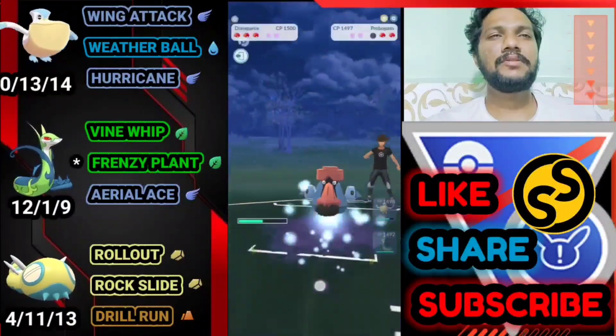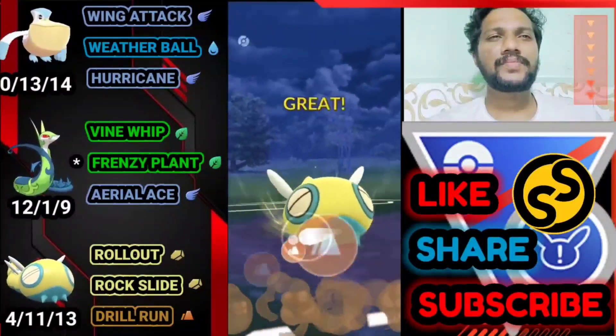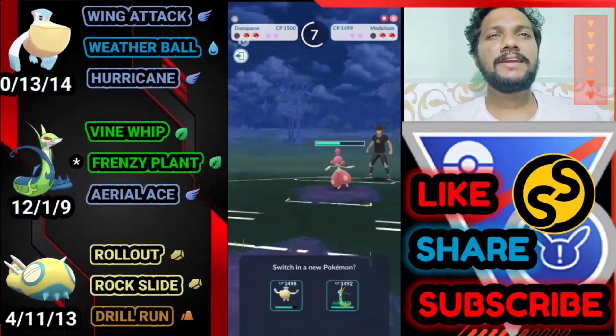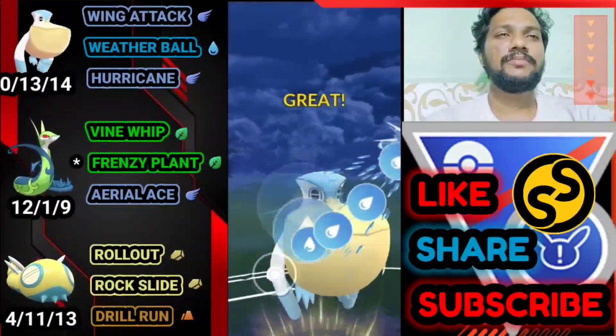Drill Run — bye-bye Probopass. He brings out Medicham. One more Drill Run — at least takes him to half health, but he still survives. Bringing out Pelipper again to farm down with Wing Attack and we've got Weather Ball ready to finish him.